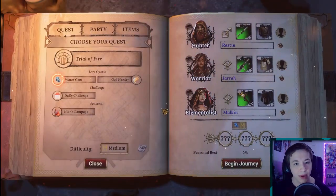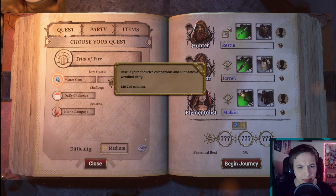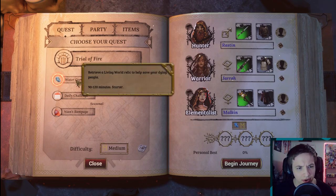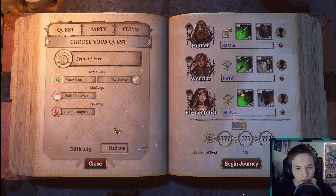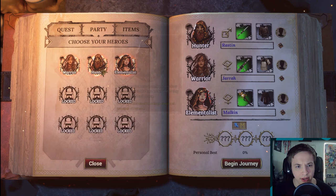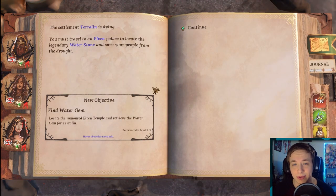So we're going to just jump right into it and start a quest here. These are lore quests — I guess they're like missions. We'll just do the starting one, 90 to 120 minutes. I guess difficulty is probably the ascension level; we'll stay on medium to begin with. Our party — we only have the three main people unlocked. We have our hunter, our warrior, and our elementalist. They all have different things, and I guess we'll just jump into it. The game seems really, really cool.